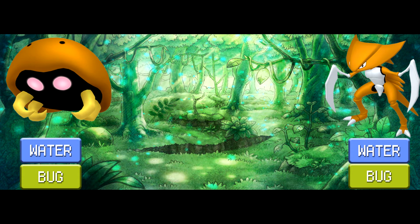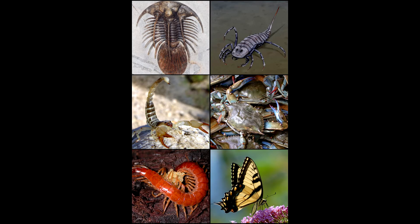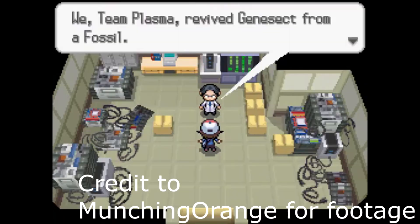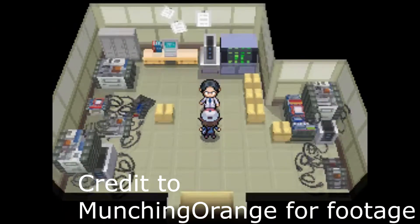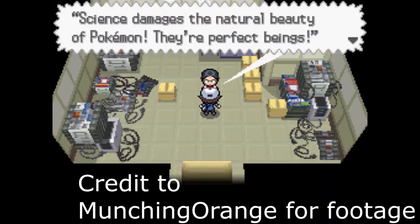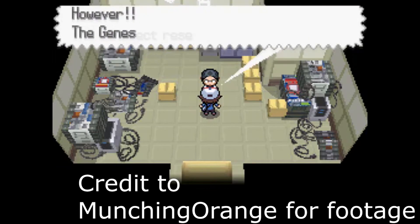Kabuto and Kabutops: Water/Bug type. Compared to the Omanyte line, the Kabuto line is a bit easier. Both are partly based off of trilobites, ancient arthropods that lived on the ocean floor. This explains the Water typing, and given that trilobites are arthropods — the same family as butterflies, scorpions, and centipedes — the Bug type is a pretty good fit. As if that weren't enough, Genesect also helps confirm this: Team Plasma uses an unnamed fossil as its base, and Kabutops shares enough of the same look that many argue Kabutops was that fossil. Genesect's typing is Bug/Steel, where Bug is the base Pokémon and Steel is the modification.